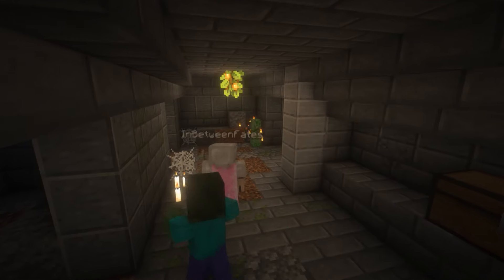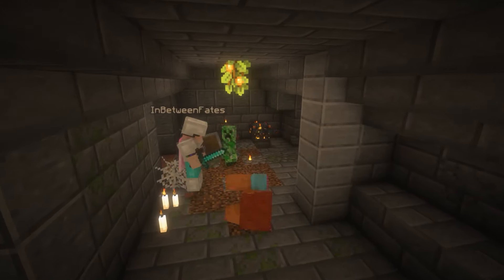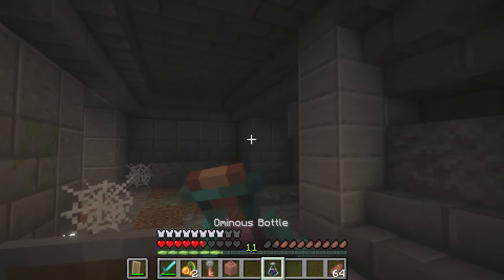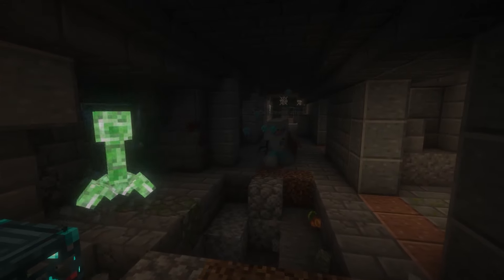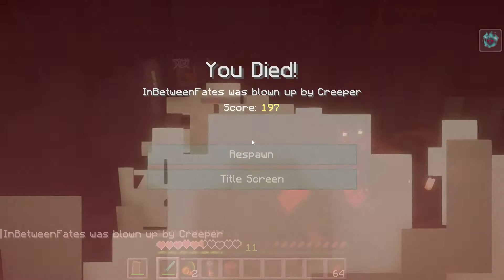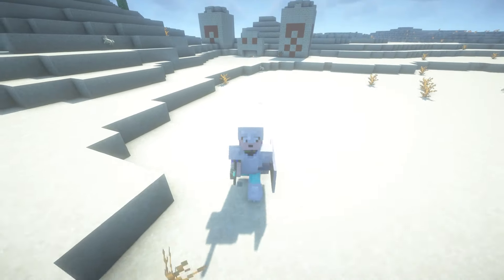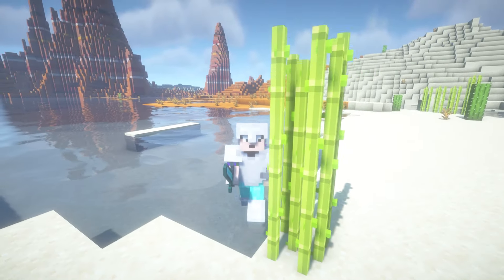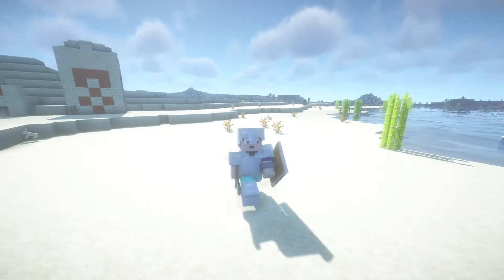There are also creeper spawners in here, which is what I really wanted to find. If you let the creepers spawn, it's actually not that hard to take them out — just hold up a shield and they die. Where this gets fun is when you drink an ominous bottle: you get a single charged creeper, and as we all know, if you let it explode it drops mob heads.